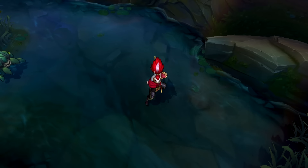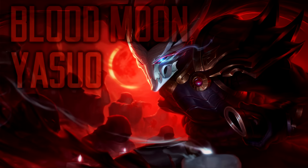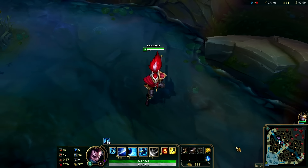Hello guys, it's Rammus here, bringing you Blood Moon Yasuo, a really nice new skin. They added two new skins for the 6.4 patch — this Blood Moon Yasuo and Blood Moon Cannon. I really love the Blood Moon skins, they look so freaking awesome.